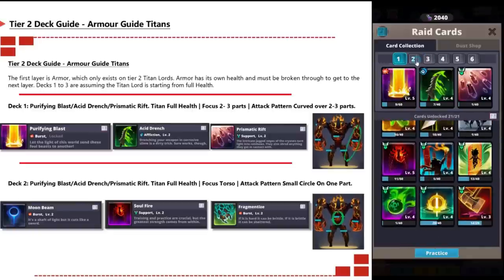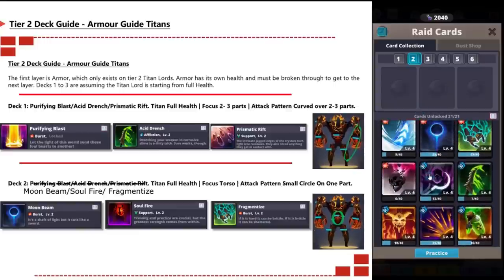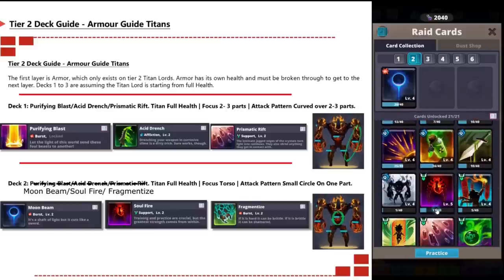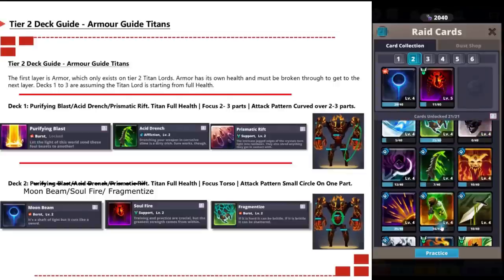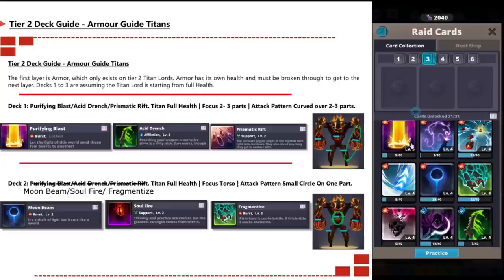Apologies for a spelling mistake in the slide — deck two is not Purifying Blast and Prismatic Rift. It is actually Moonbeam, Soul Fire, and Fragmentize, as shown in the picture. That deck focuses on the torso only, with a small circle attack pattern on that one part.